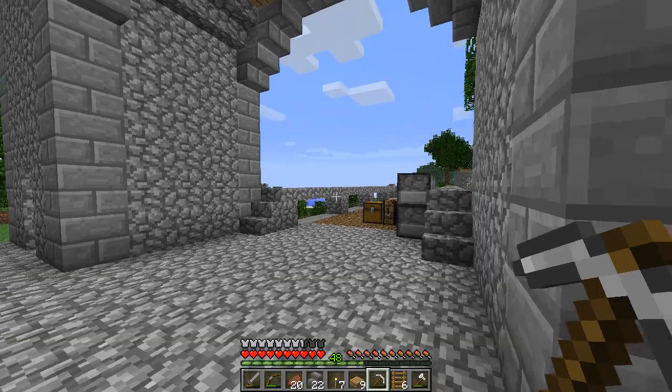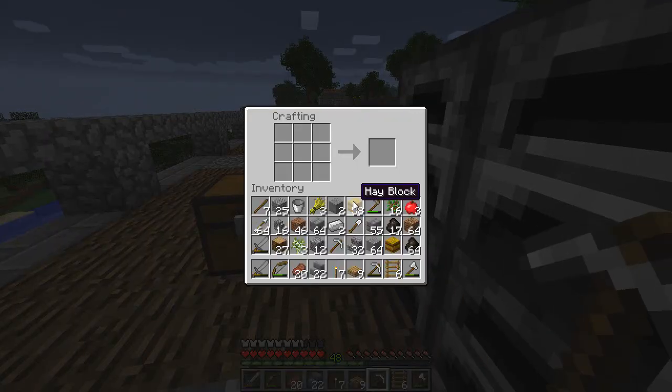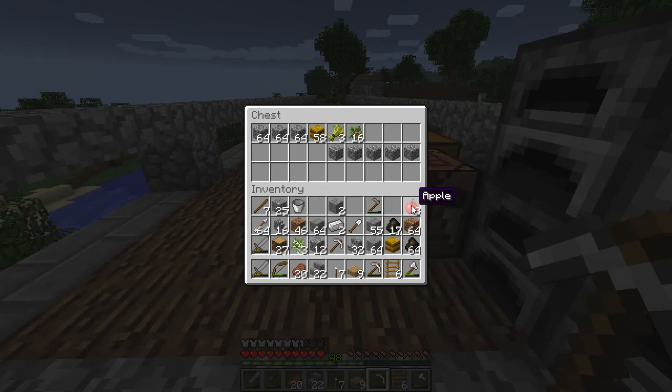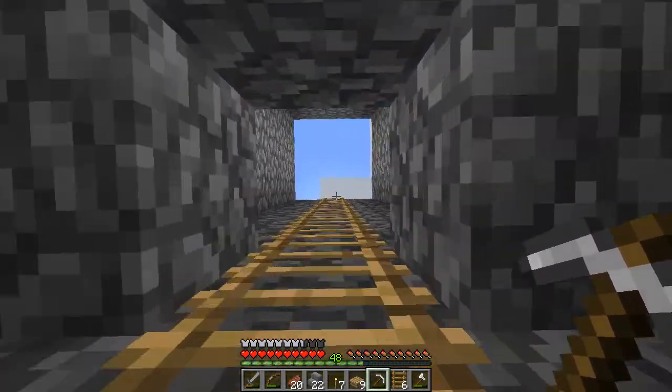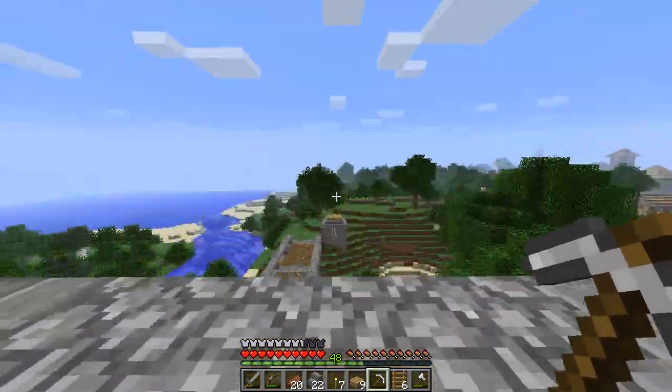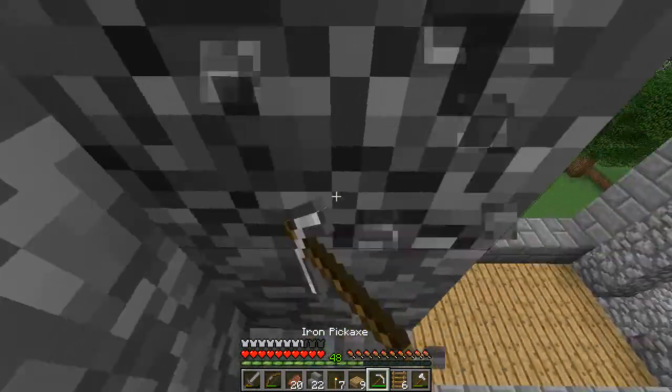We're going to need another pick. Do we have iron? We do. Let's make another pick, and let's make a shovel while we're thinking about it. We need to get rid of some of these levels because I built too high, so this needs to come down. There goes that pick. Come down to this level.